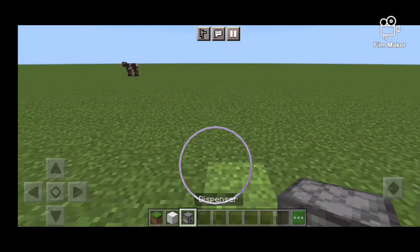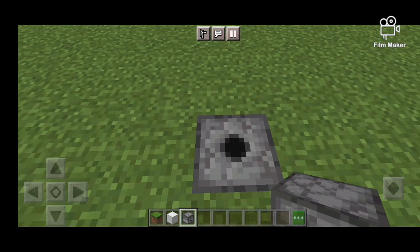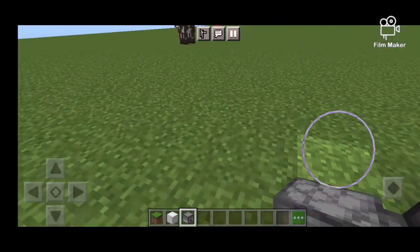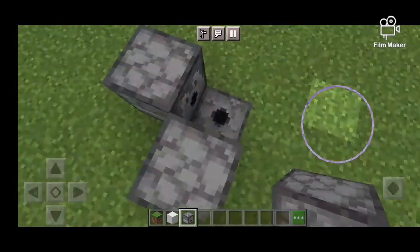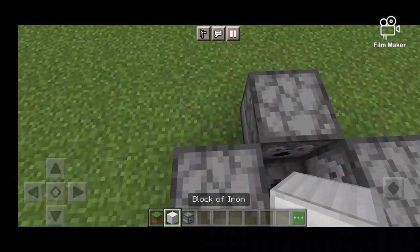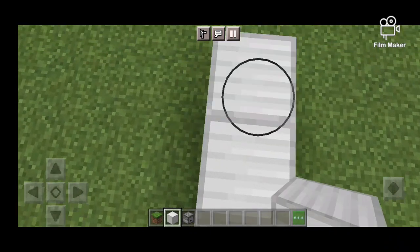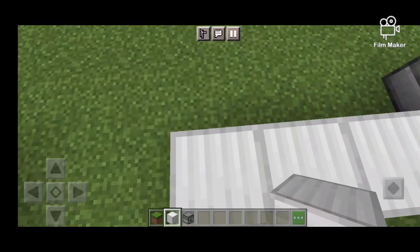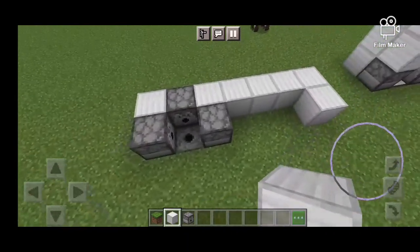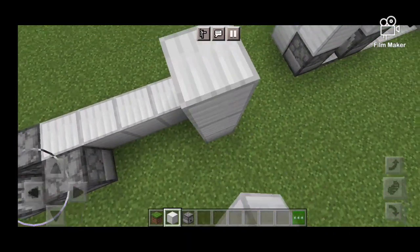You're going to want to break a block and place it so that this little circle's going up, then one with the face in your direction, one like that, and one like that. Then take your block of iron and fill in those gaps, then go one, two, three, four, and out one.